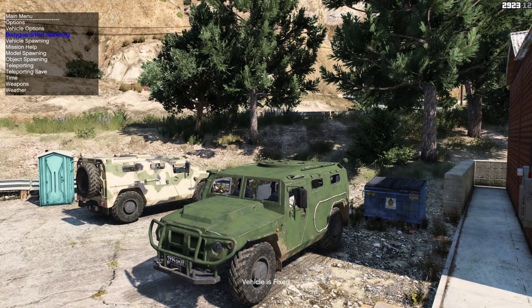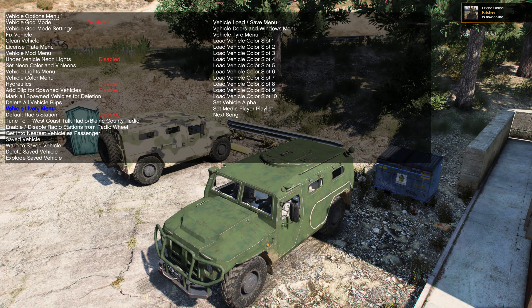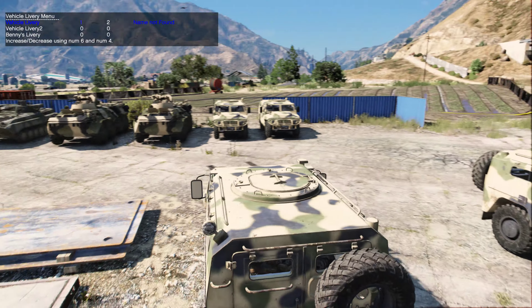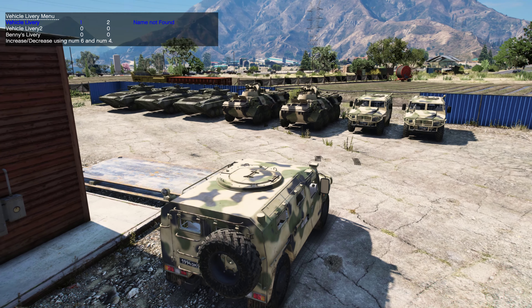Let's check out the vehicle options before we go real quick. We can go to the vehicle livery menu — you might have guessed it, because the Tiger next to us is already wearing a camouflage texture, which is in line with the BTR camo, as you can see over there.